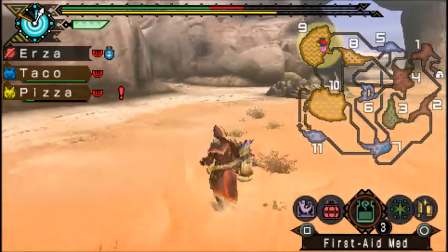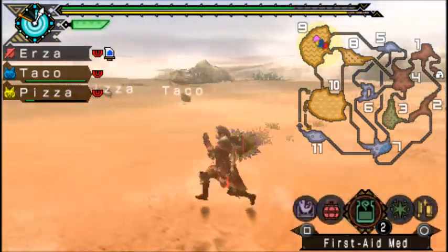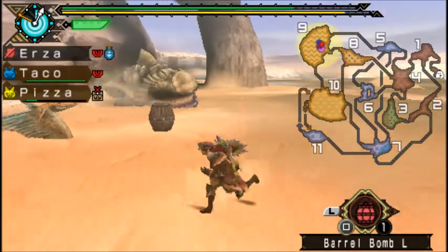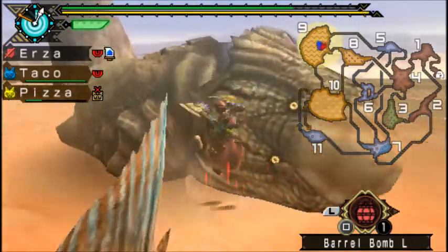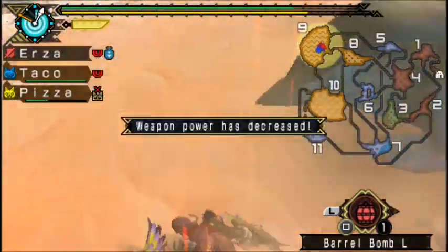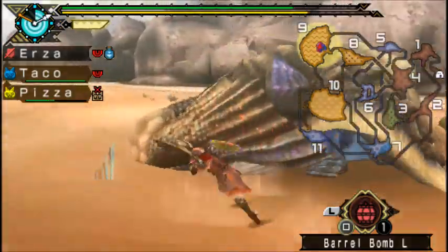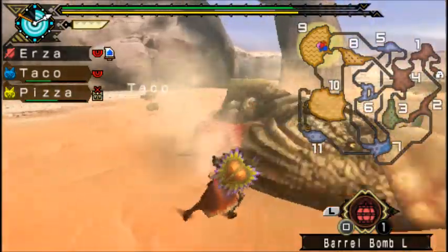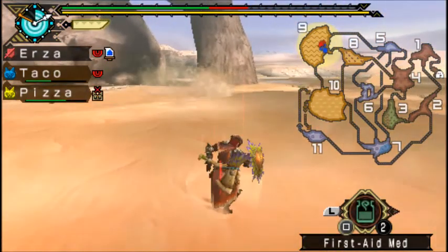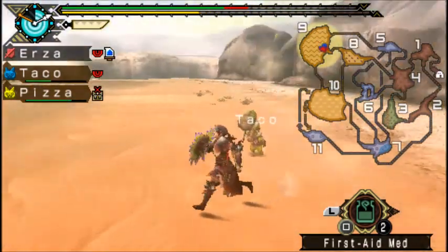If you get hit by one of his large hitting attacks you should be okay. So now you kinda want to hit him in the mouth. The fish did it — that's the attack I have been talking about. I kinda want to break that organ in the mouth, but it's hard. It's much easier with a bow or a gun.